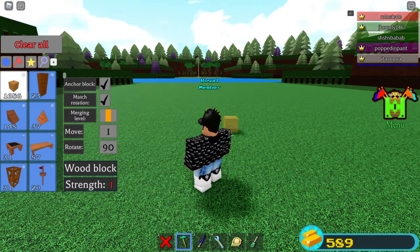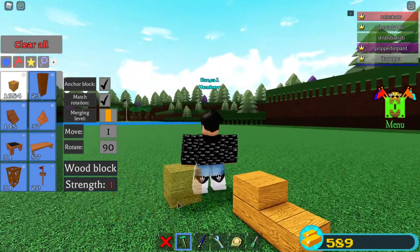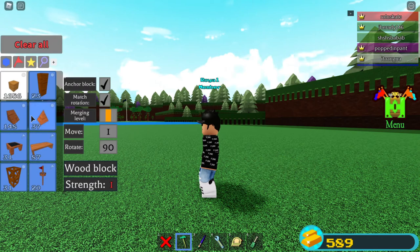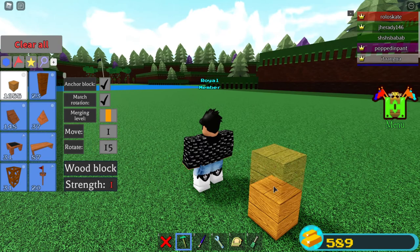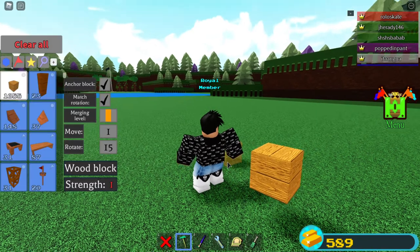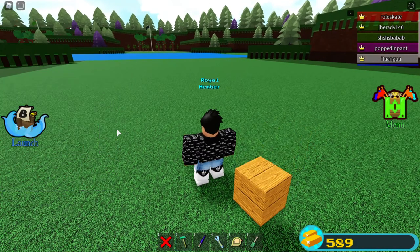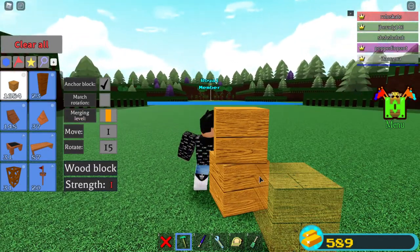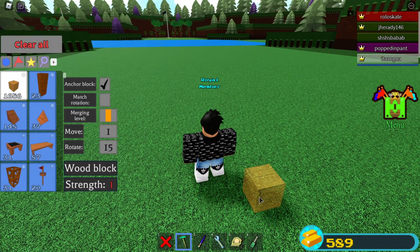For example, with Match Rotation, if you have this, instead it will go like that. So let's say you have this — like that. With Match Rotation, it snaps. Without Match Rotation, it's like that. So basically, it snaps to grid.